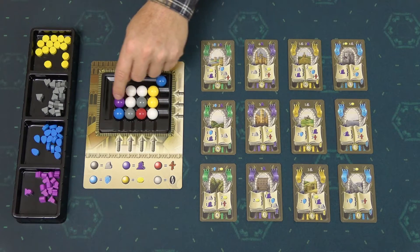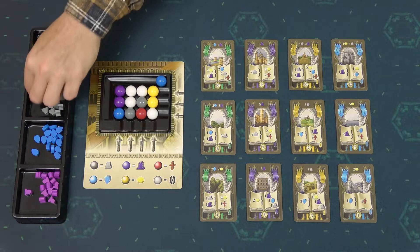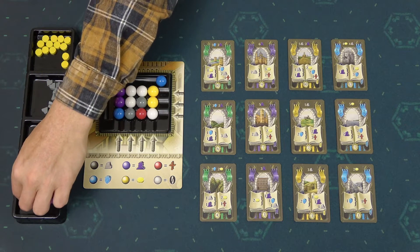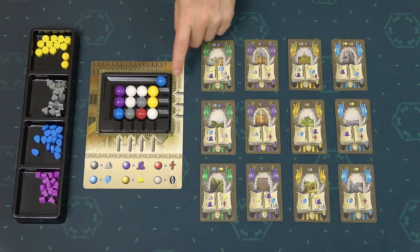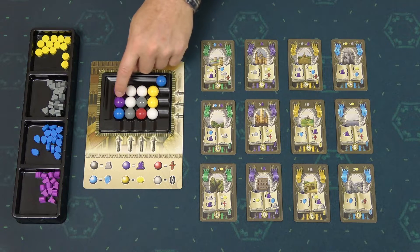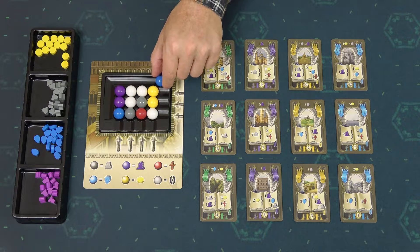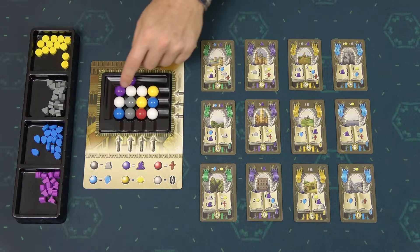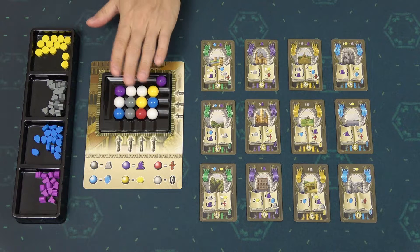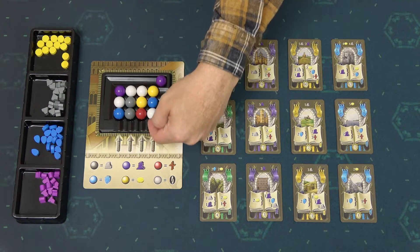So let's say I choose this middle row: I take the coin, stone, and a servant. I take the resources from the tray and when I'm done, I have to take this 13th marble and slide it in following the arrow depending on the row or column that I have chosen. Because I chose this middle row, I take the 13th marble, slide it in, and then it pushes another marble out. This way the market has changed for the next player. If I would choose any column, I would slide the 13th marble following these arrows.